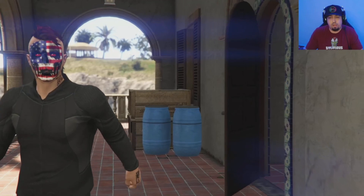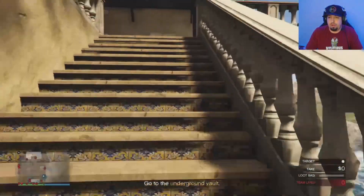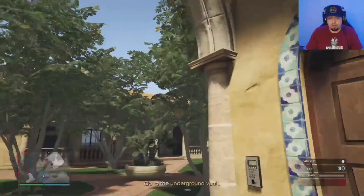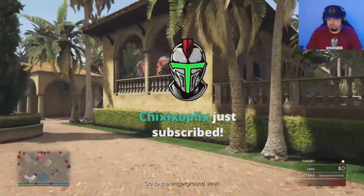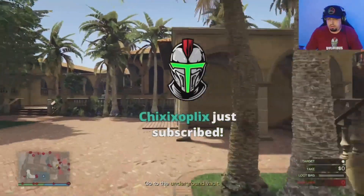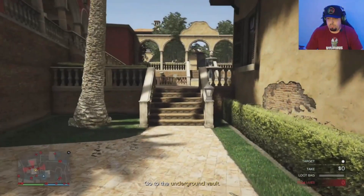We got through the gate and now it's up on the actual Cayo Perico compound. You've got to be quick on this — first person is the way to go, you move a little bit quicker. People were saying 'hey Ty, shoot that guard, you might get the keys,' but I didn't want to do that because it slows you down just a little bit.